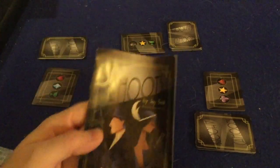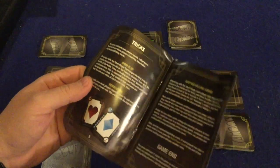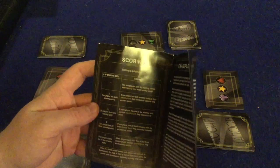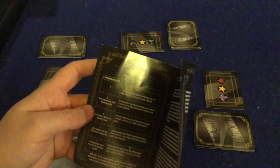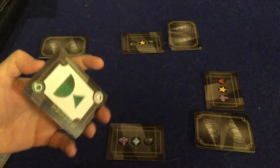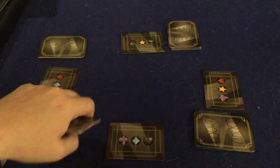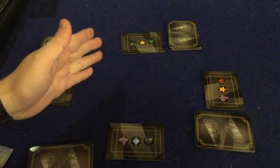First and foremost, we have a handy dandy rule booklet — seven pages, double-sided, full color, full of pictures and illustrations, very well done. Should have you up and running in no time. Most of the time you're just going to need the scoring section for when you have ties. Big thumbs up on the rule booklet — easy to learn, easy to teach. In Cahoots, you're going to be playing down one of these six suits of cards, hoping your suit has the highest score after two go-arounds at the table.